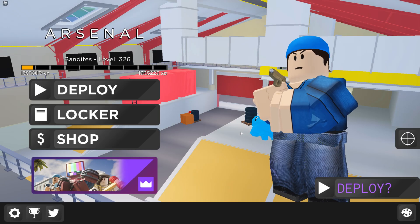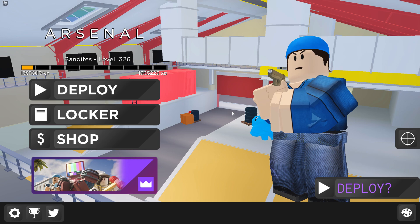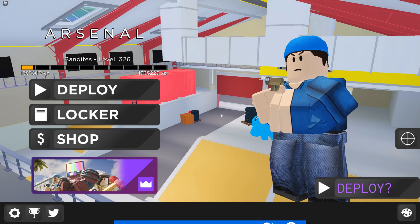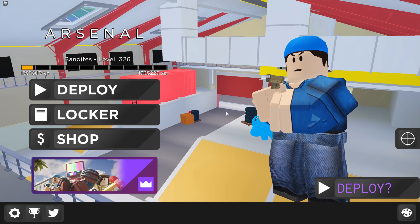Today we're going to be looking at a quote-unquote secret Arsenal map. I call this a secret Arsenal map because when it came out nobody really knew about it, and a lot of people still don't know about it. It's kind of just hidden in the VIP menu. Some people think it's a brick battle map so they haven't really tried it, but it's not a brick battle map — it's its own map.